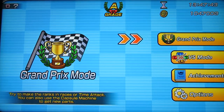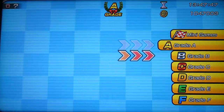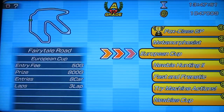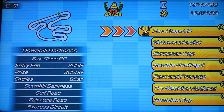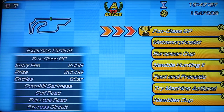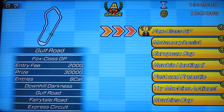The main mode is the Grand Prix mode. You start at grade F and work your way up to grade A. You compete in a variety of races, and then you compete in the tournament, which consists of four tracks. You have to get the highest points to get first place and then unlock the next level.